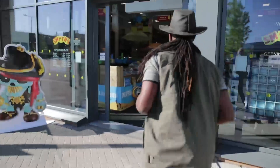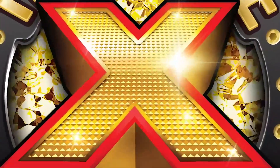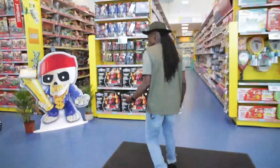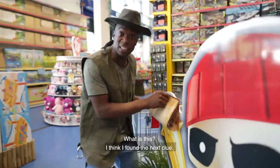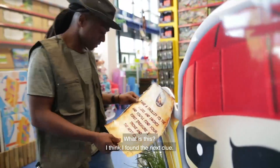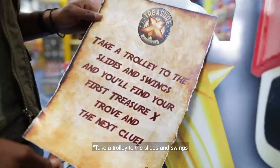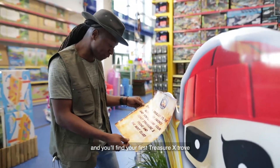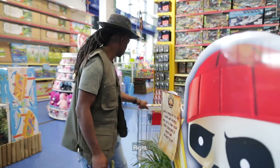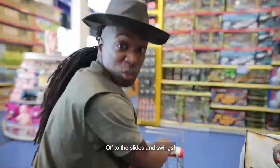The hunt is on — come on, let's go! Who's this guy? He looks pretty cool. What is this? I think I found the next clue: 'Take a trolley to the slides and swings and you'll find your first treasure X trove and the next clue.' Right, there's a trolley — off to the slides and swings.